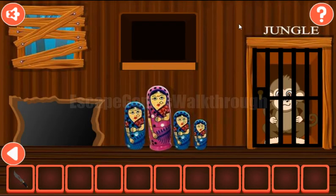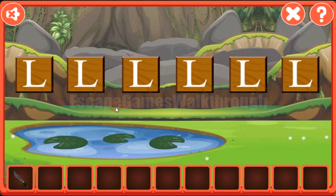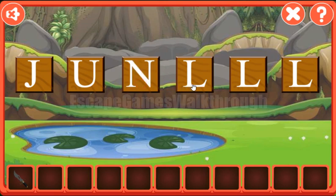We've got the knife. Now let's get the word Jungle from here and use it here to open the chest. We have G-U-N-G-L-E.